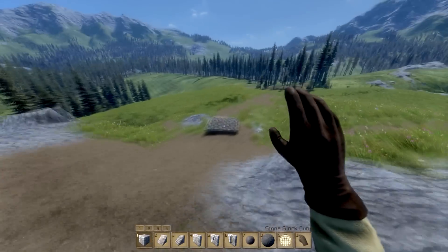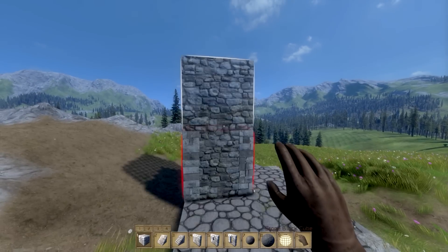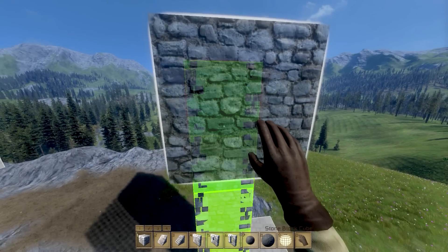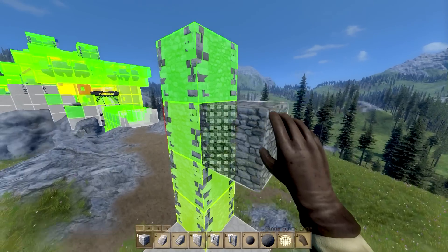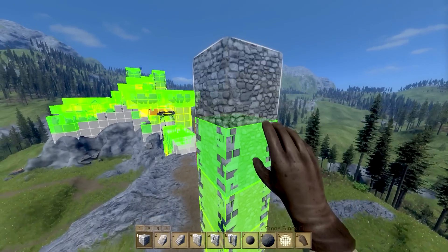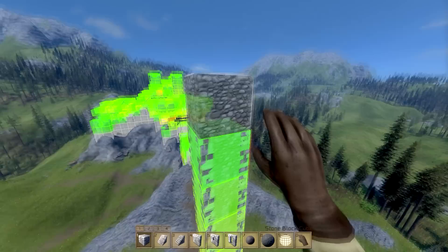I guess we could build something of our own up here. Let's build a tower. If we do this, we go up four times. See how the bottom side is less green than the top one? And if we continue adding, it's going to be less and less green. See how it gets less and less green? That is very nicely done. It's really, really well done.